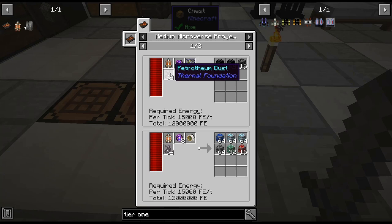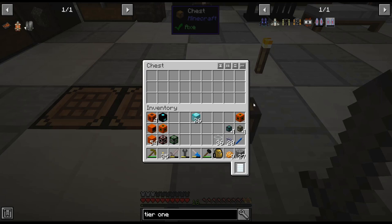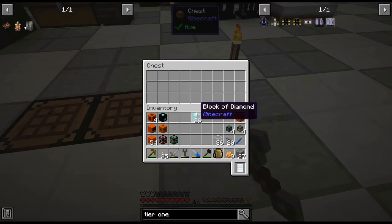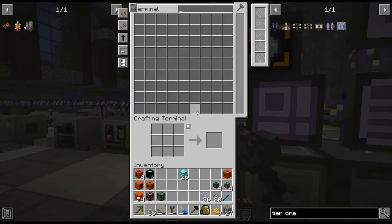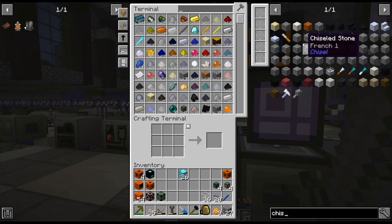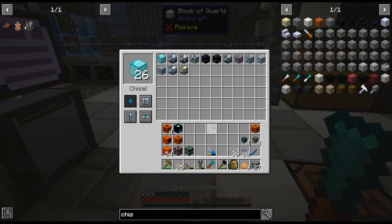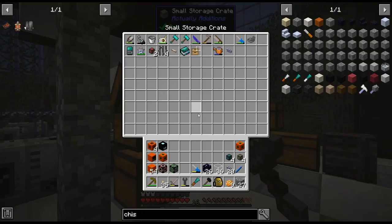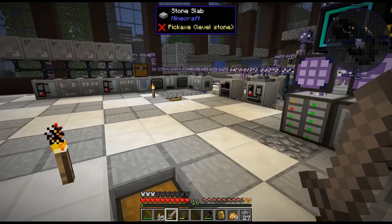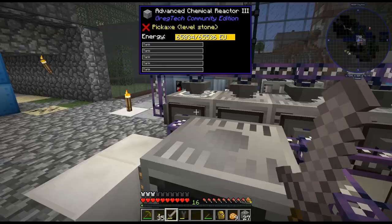If we look at this, it doesn't require rocket fuel — it requires petrotium dust. I don't think there is a fluid hatch on this multiblock. There's no fluid hatch on this multiblock, so I want to see if I can replace one of the things and just see. I'm pretty sure it's not going to work, but let's give it a go. I do need a chisel — might as well do a diamond one, because these blocks of diamonds, we need a special kind. Purple space is what we need. So there is the machine, I've gone ahead and broke down the other one.